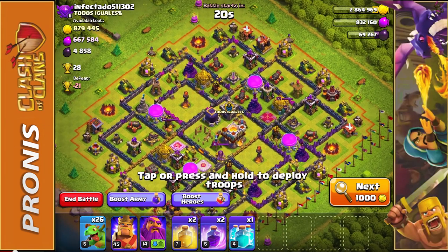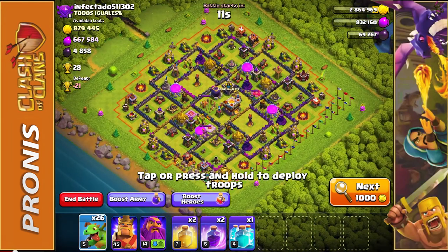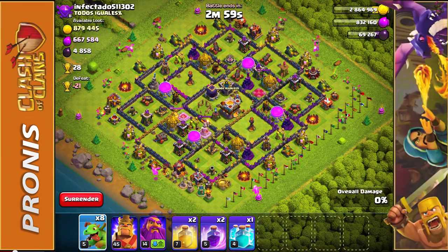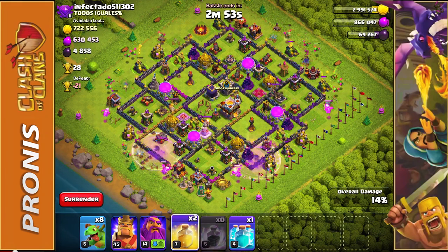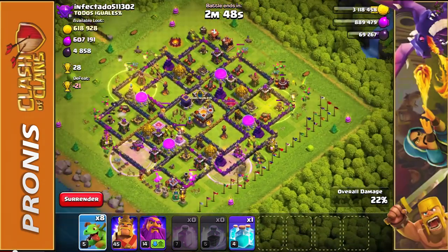Would you look at that loot — basically one and a half million gold and elixir combined, plus a pretty solid amount of Dark Elixir. We're going to use these Baby Dragons to our advantage. The storages are a little bit inside the base but not too far, so we'll throw down some Baby Dragons, take out the outer defenses, then pop in a Rage Spell, another Rage Spell, a Heal Spell, a Heal Spell, and a Clone Spell where needed.